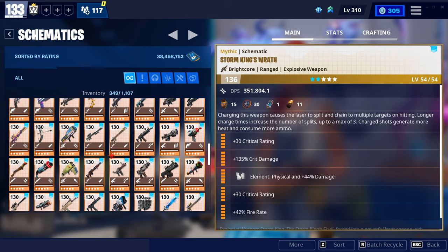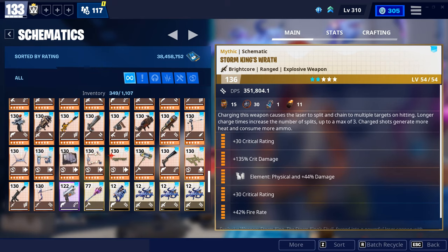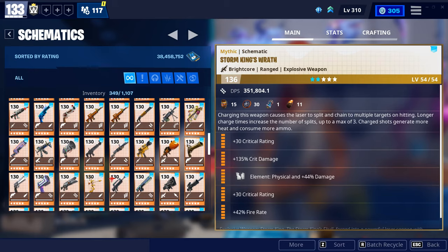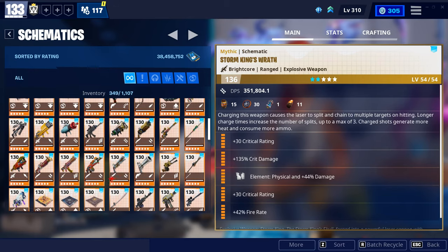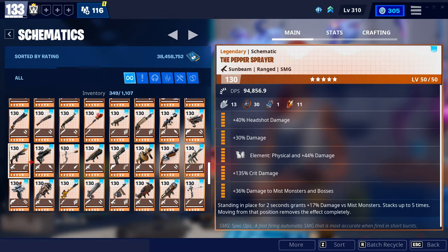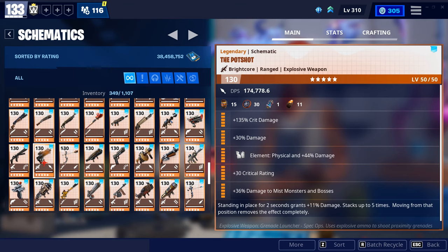Rather than the Wrath, a couple weapons you can use to break the crystals would be a Xenon Bow — I don't have good perks on that because I haven't really focused on that. Maybe a Bundle Bus. If you're using ninja, linking with a kunai and staying in the air, the Bundle Bus does a really good amount of damage to the crystals. I always tend to give this weapon to people that I'm carrying. And for killing the mini-boss, you would use a Pot Shot. The perks I have are crit damage, damage, physical, crit rating, and damage to mist monsters and bosses.